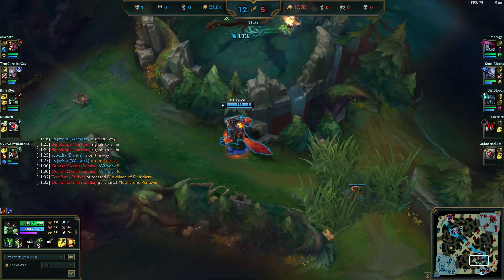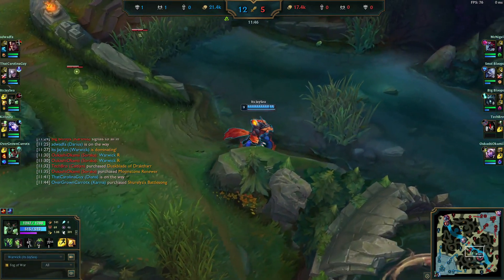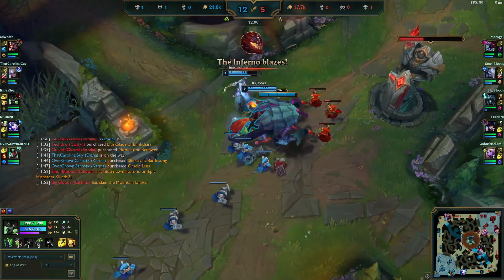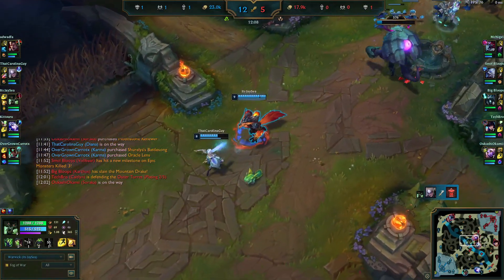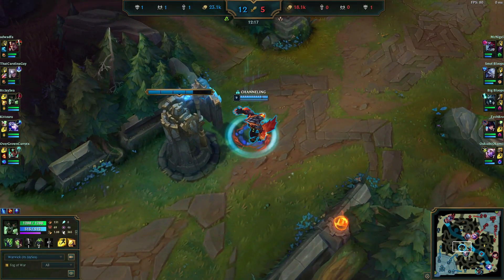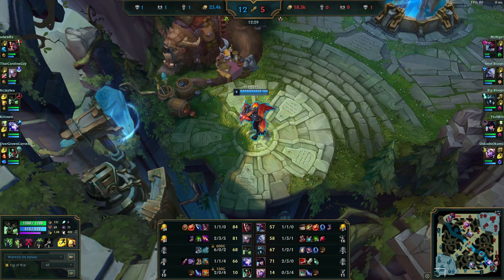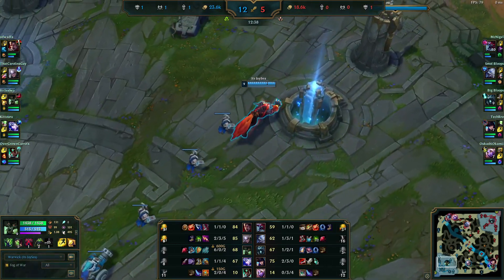In situations like that you always want to focus the support, especially if it's an enchanter — you don't want Soraka just standing back throwing heals while you're attacking the ADC. We give up the dragon fight, but that's okay when you're already this far ahead. On our reset we're sitting 6-0-2, still up in farm. We grab Merc Treads for Karthus ult, Karthus damage, Volibear stun, Caitlin root, and Soraka stun.